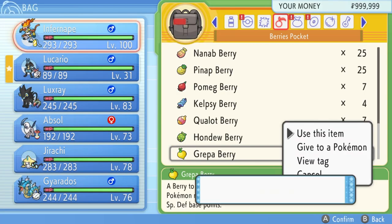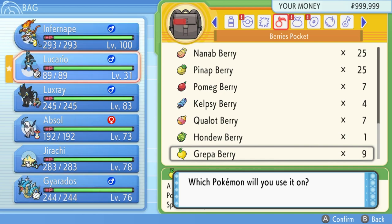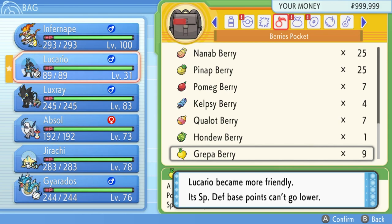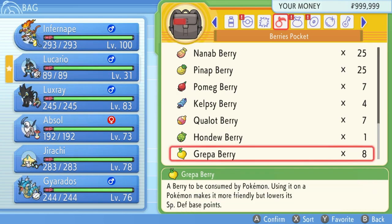I should also note that the rare berries — like the Grepa Berry, Hondew Berry, Qualot, Kelpsy, Pomeg, Tamato Berry — these ones that will actually reduce the EVs on the Pokemon for various types when you feed them, will also make them more friendly. So if you're trying to get a Pokemon friendly quicker you can use this method, but I highly suggest probably keeping your rare berries because they are rare.